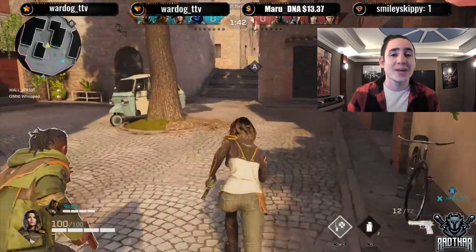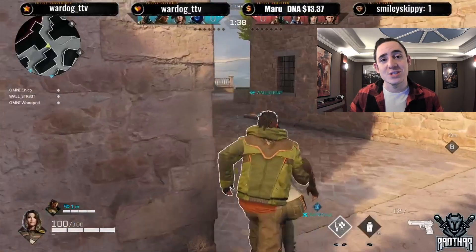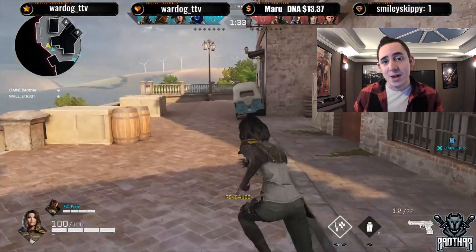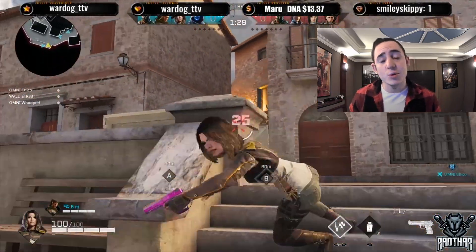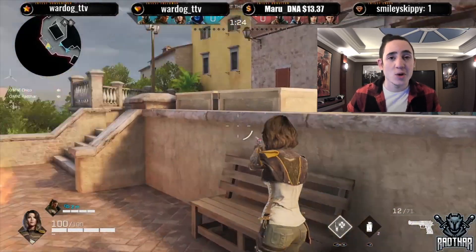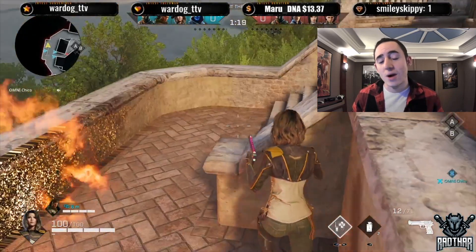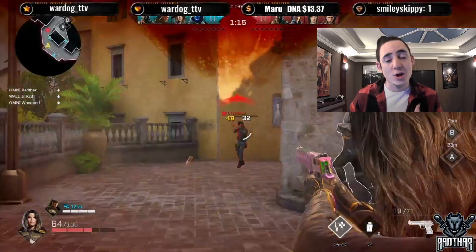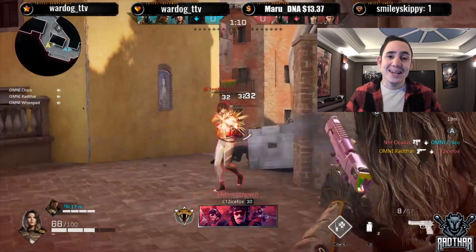Dahlia is labeled as a support rogue within the game due to her revive mechanic and her different utility options that can really help the team. However, she is not limited to the supporting role — depending on how good you are with her she can be played offensively, defensively, as a support, or in any other playstyle you choose. She is the most versatile rogue currently within the game and it all depends on how you read the situation.